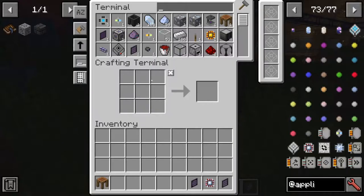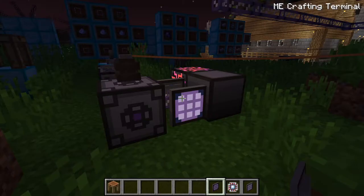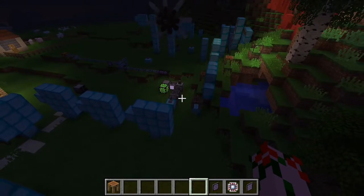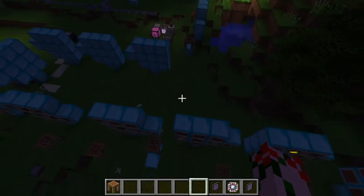You can't craft in the ME terminal just yet, but that's simple enough to change. All you need to do is take your ME terminal, combine it with a calculation processor and a crafting table, and you will get yourself a brand new ME crafting terminal. The ME crafting terminal can — you guessed it — craft. It is not auto-crafting, but that is a little more advanced than just getting started. That is the basics of getting started with this mod.